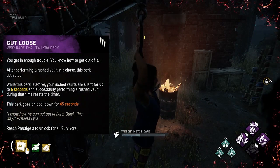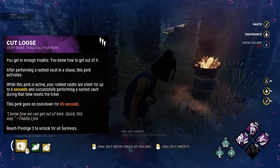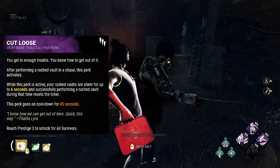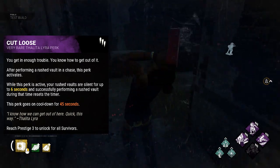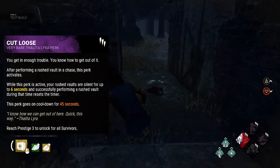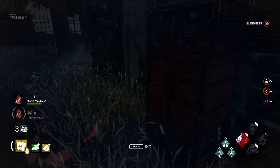Her last perk is Cut Loose. After performing a rush vault in a chase, this perk activates. While active, your rush vaults are silent for up to 6 seconds, and successfully performing a rush vault during this time resets the timer. This perk has a 45-second cooldown. I like this one a lot because you can take advantage of a jungle gym and keep vaulting windows or pallets without being heard by the killer. Keep in mind this perk doesn't work when vaulting into a locker.